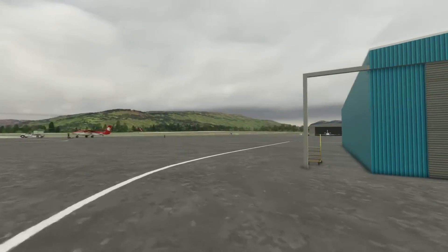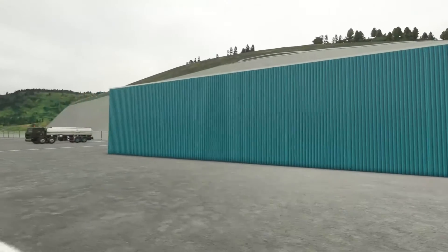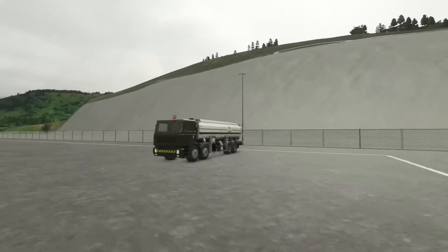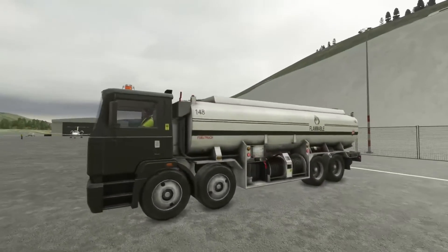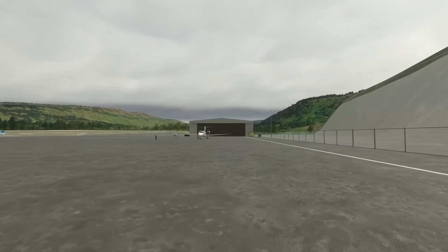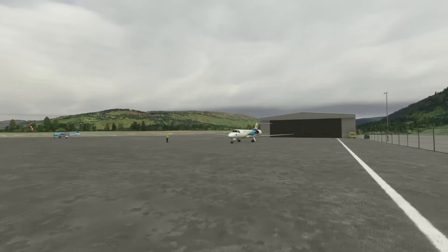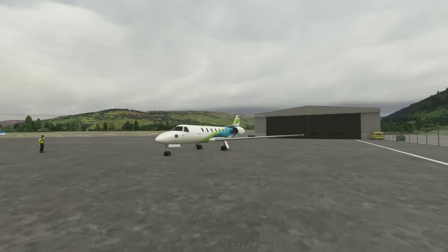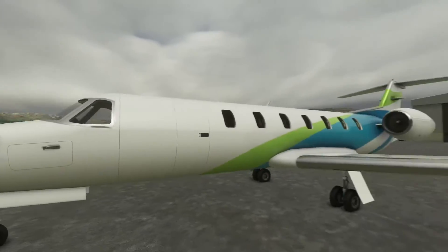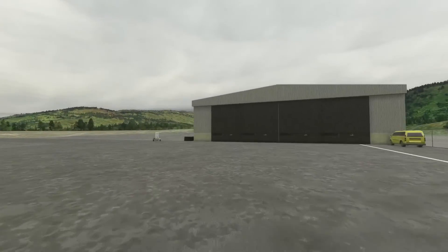I can't really remember how the stock one looked - I've never been to it without live weather off, so I'm sure this is an improvement over it. Looks like a fuel truck of some sort over here. Static aircraft - good for the scenery. Another hangar over here.